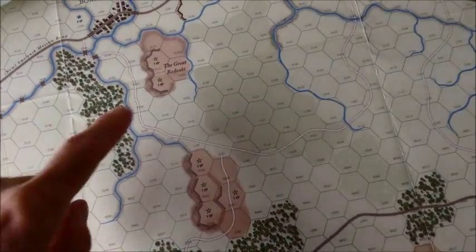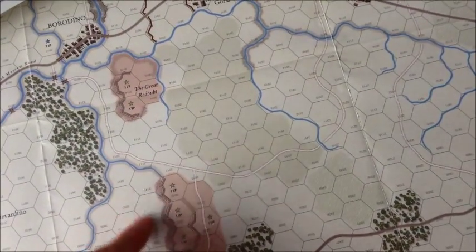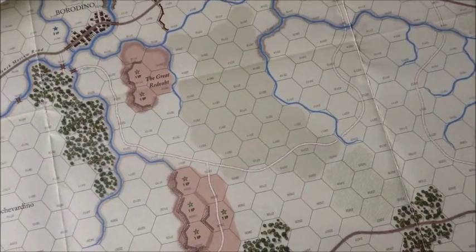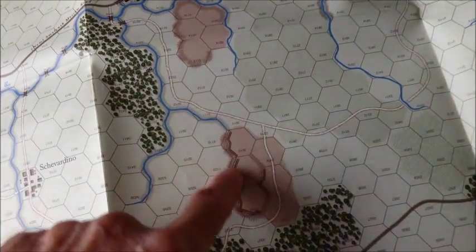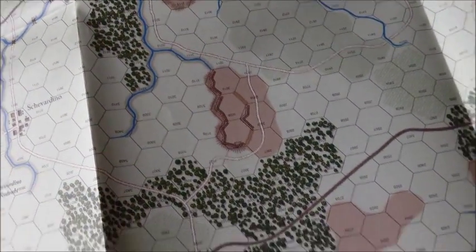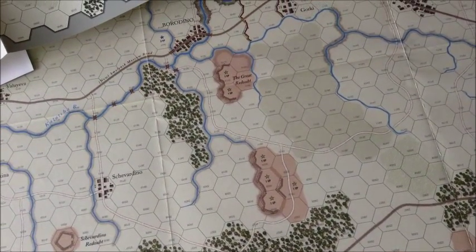On the final map, you have the Great Redoubt delineated, and these fleches — these redoubts that were near the town of Chevardino. In a printing error, the original game did not indicate the Great Redoubt and the fleches, so GMT graciously gave us two maps correcting it, which was nice to see.